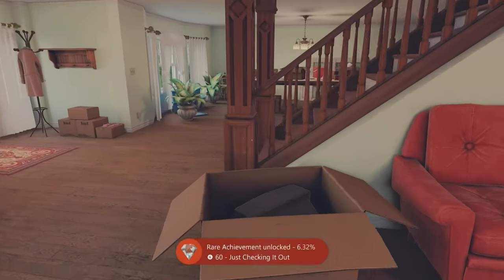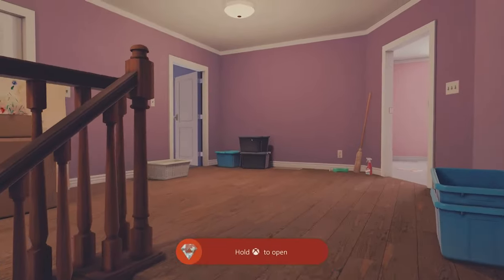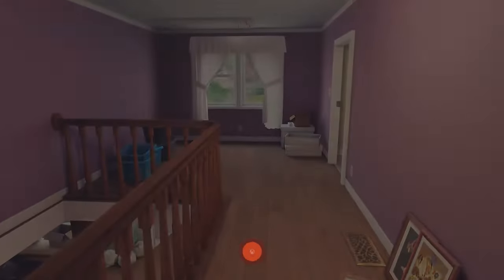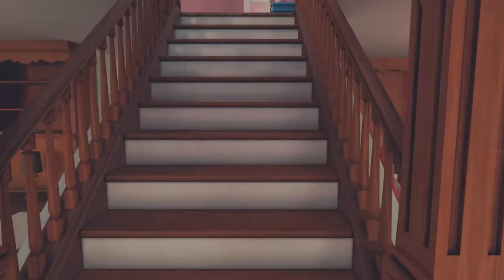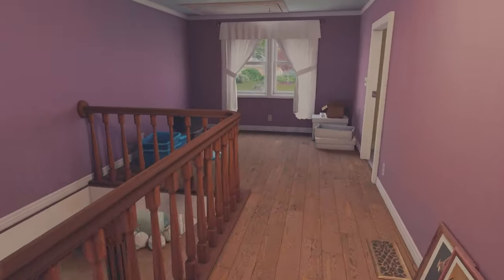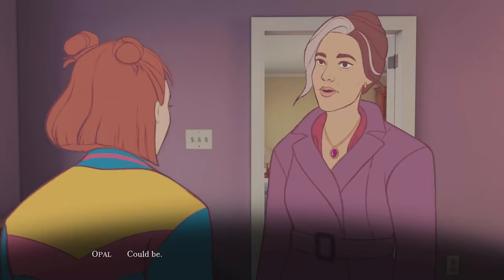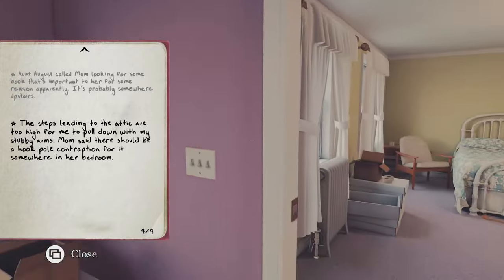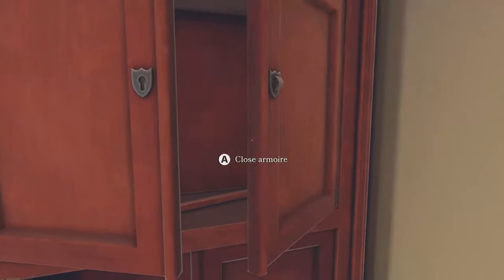Head upstairs to initiate some more dialogue, then head back upstairs again, wrap around and interact with the attic hatch. After that dialogue, head into the bedroom to the right and interact with the right door on the wardrobe to grab that pole. Head back and use it on the attic hatch.